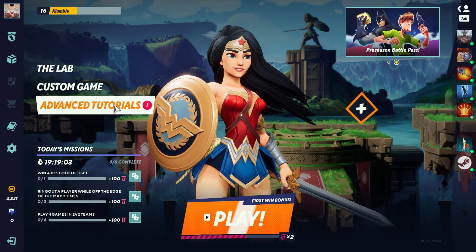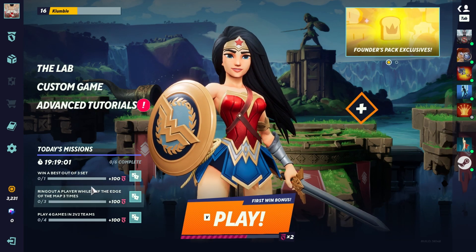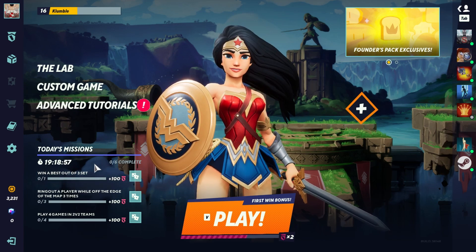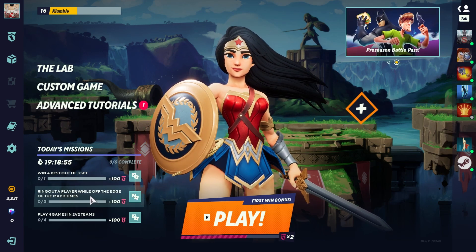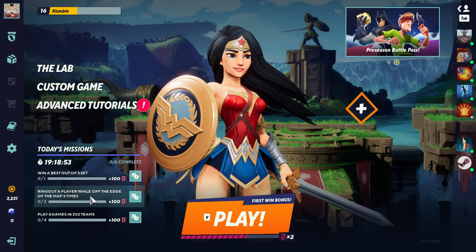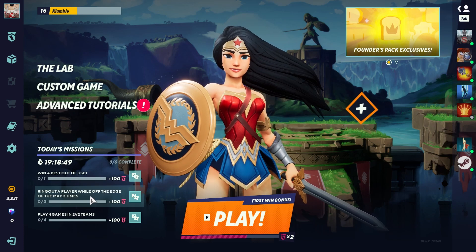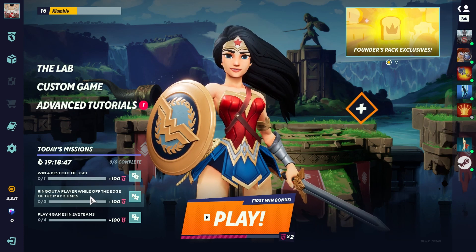When you first load up a new account, you will have coin missions — ones like simply just play a match. You're going to do all of those and get, I think, about 1,000 coins. Get that out of the way — it's really going to help you right off the bat.